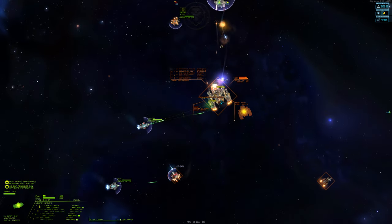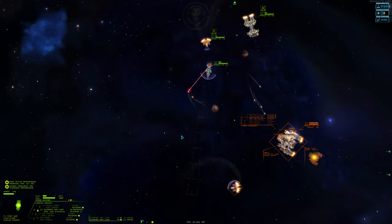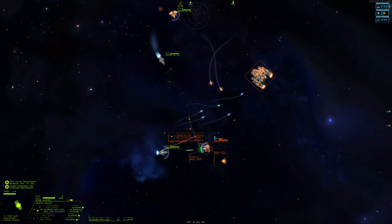Therefore, we'll stick to its side and back, where we can hit its engines. The Wolf frigate is very mobile, so you'll see me jumping in and out of combat so I can vent the extra flux.